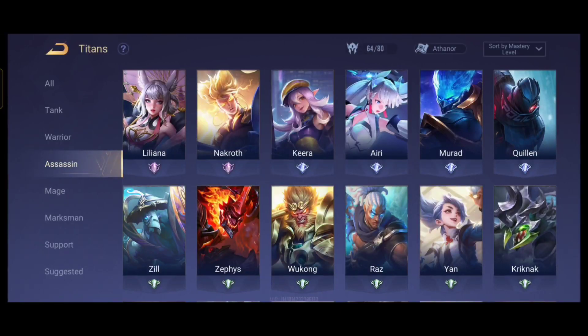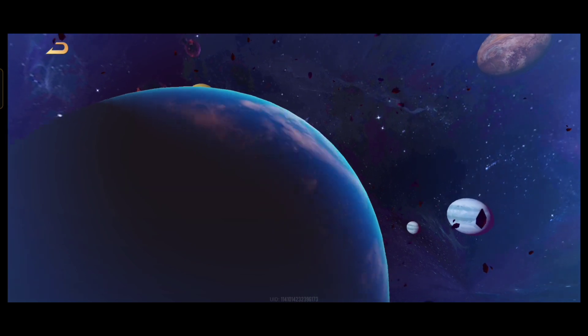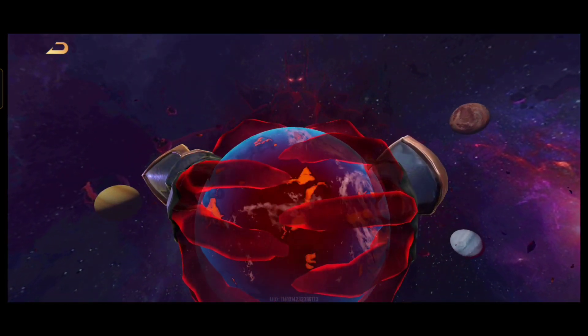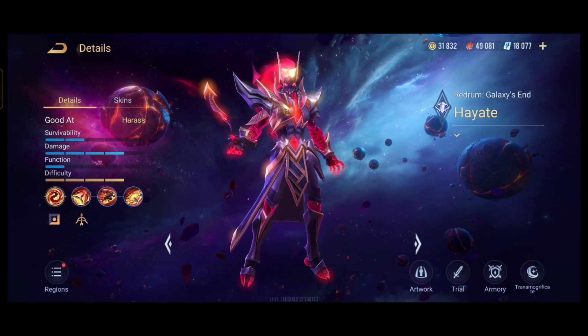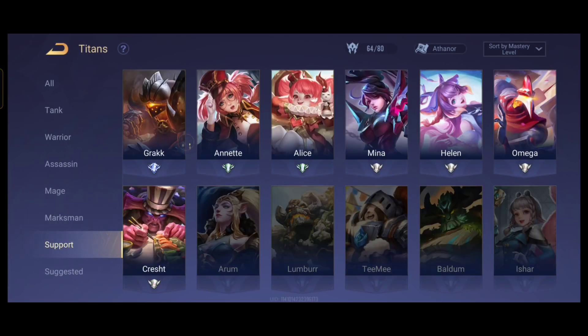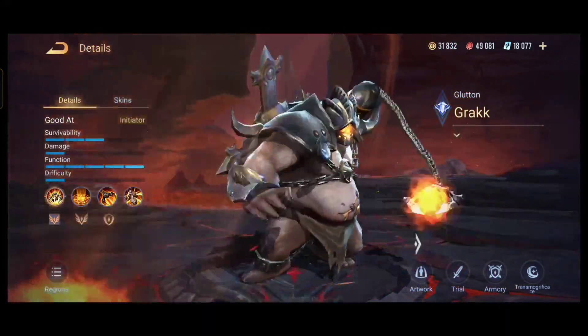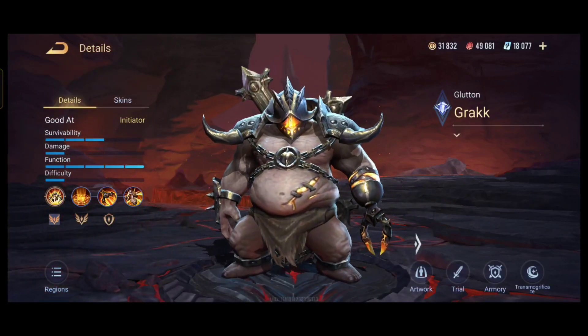The third one is Hayate, the best marksman in the game. I will talk about what titan you should pick to counter him and how to play against Hayate. The last one is support, and that is Grack — a very terrifying pick right now for a lot of teams, including our own. I will be talking about how to counter Grack.